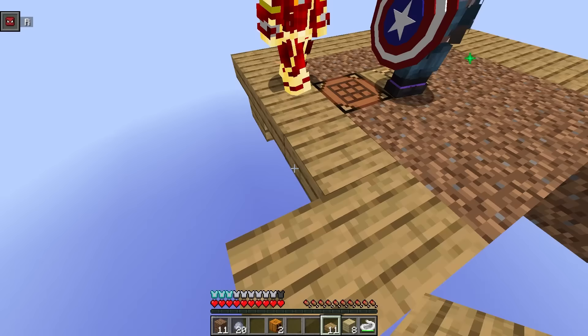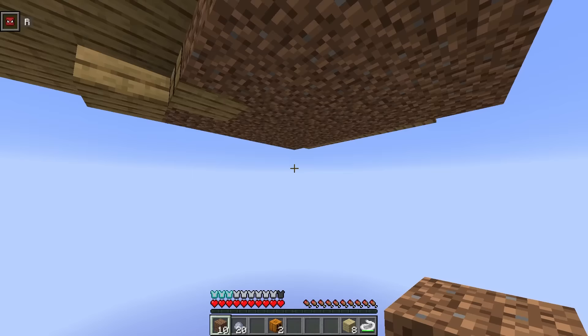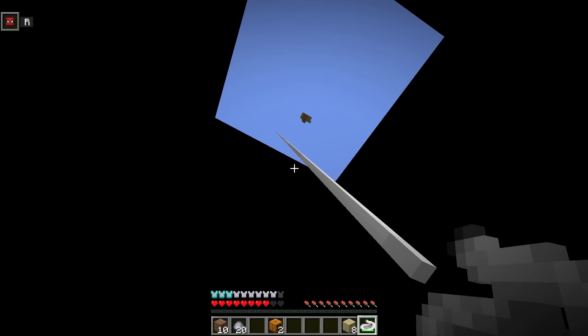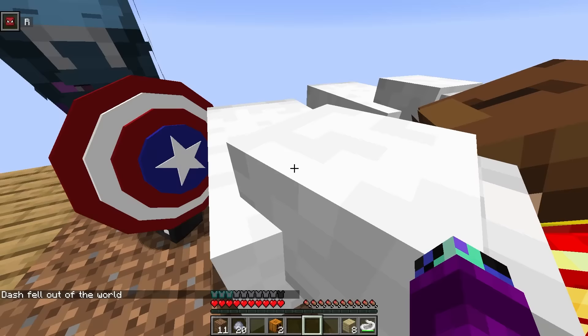We gotta get more OP weapons — like grenades to throw at him. What about a Flash weapon that attacks really fast and really strong? Like a sword that attacks really quickly. I fell off again but I clutched — come on, lock in! Let's keep breaking the one block. We just got two sheep out of it — we finally got some animals!